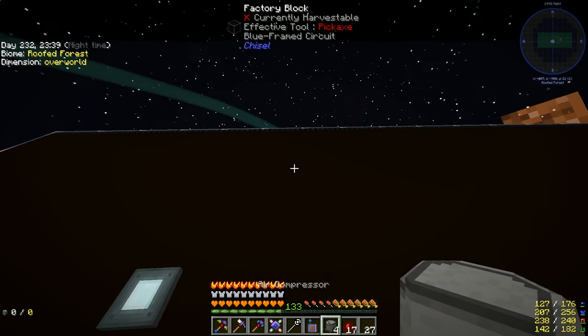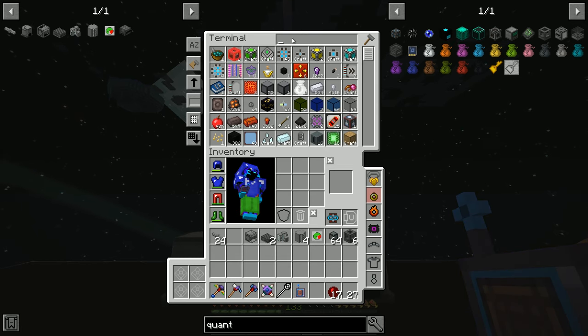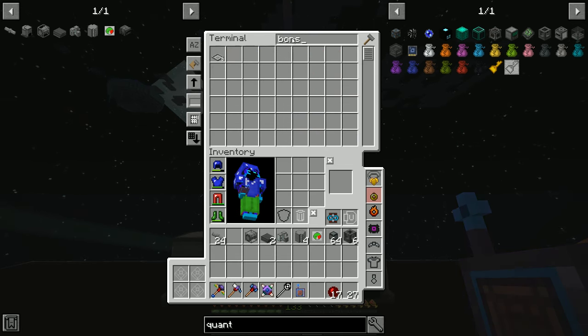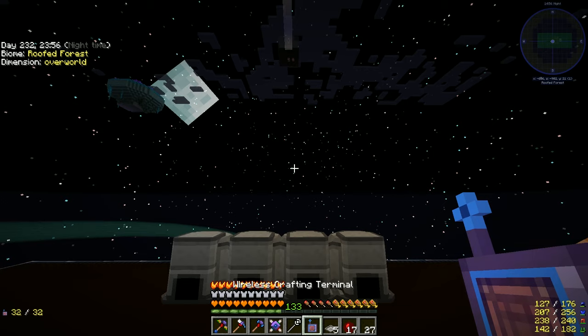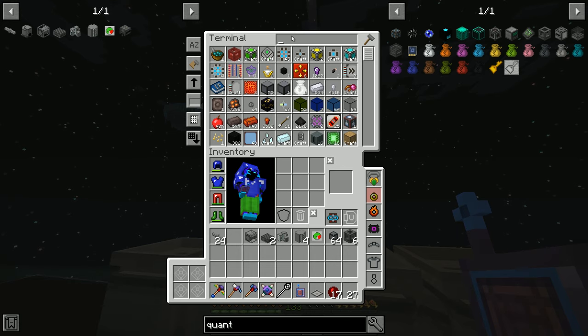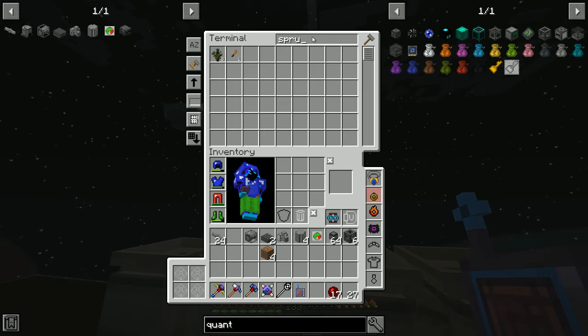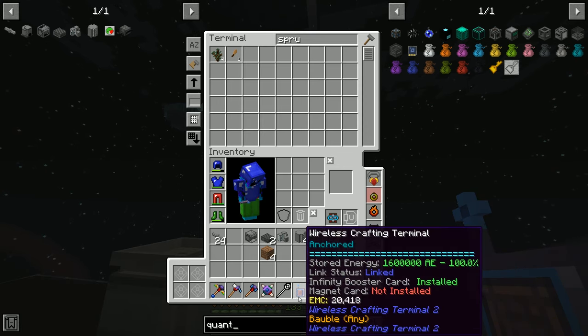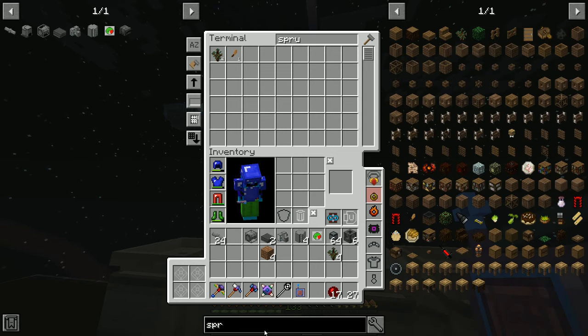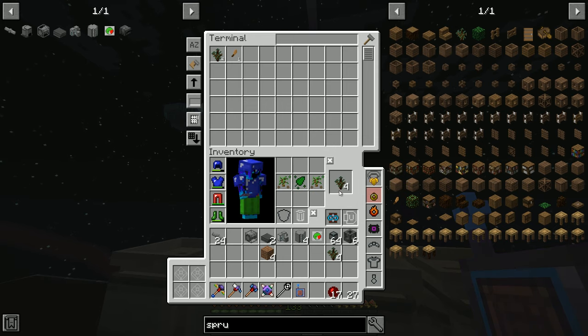First thing we're going to do is place the air compressors — one, two, three, four. I made them with some bonsai pots — I'll put those on top and they will act as fuel. I made some spruce saplings, just wanted to make a change. They don't drop apples, which might make things a bit more efficient and easier to manage using wood essence and nature essence set up on the void world.